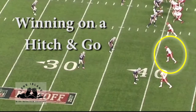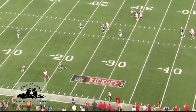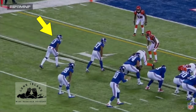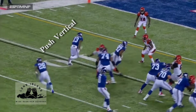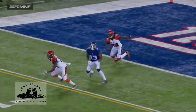In this video, we'll go over winning on what we refer to as a hitch and go. When running this route, it's important that we make it look exactly like a hitch prior to turning it upfield. The depth of the hitch will vary based on situation and scheme. The receiver has an off-cover defender and does a great job pushing his vertical stem and dropping his weight at the top of the route — it looks exactly like a hitch. Notice how the receiver snaps his head and eyes to the quarterback and squares his shoulders, presenting himself as a target.